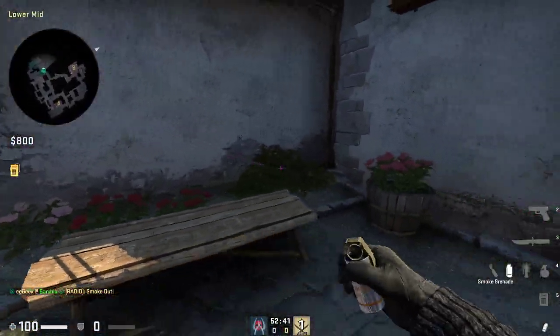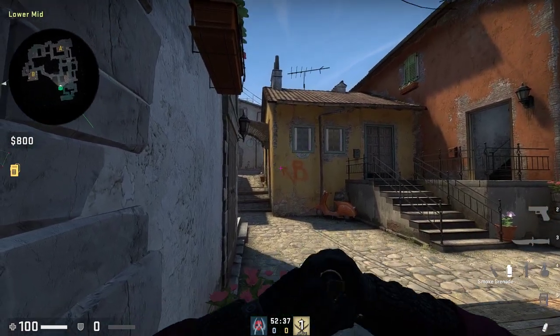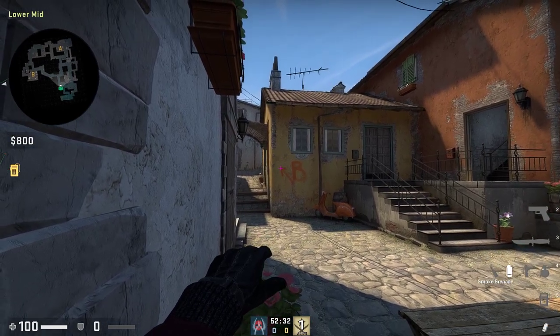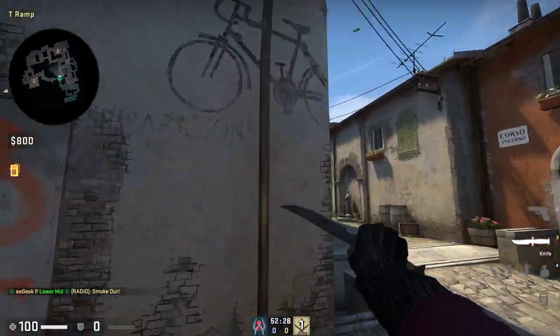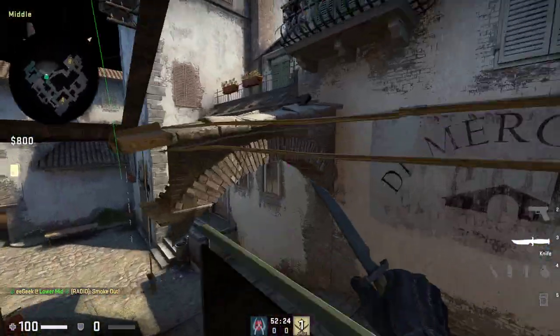Next up is a mid smoke. You're going to get all the way in this corner. You're going to aim above where this arrow is pointing, to the left of the bottom left of this windowsill — aim right there. Jump throw. It won't be visible from mid when you throw that, and it'll land pretty much right in the center.